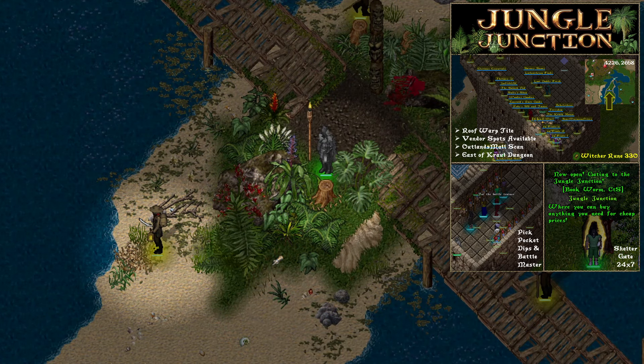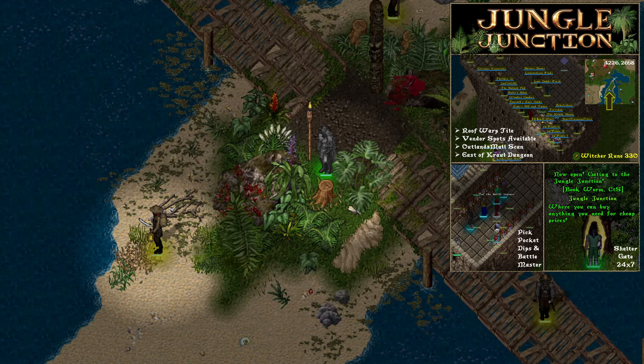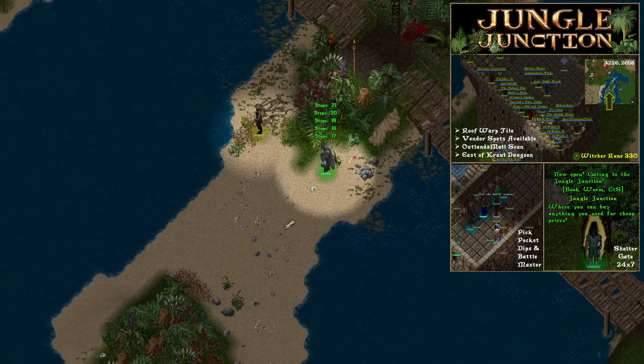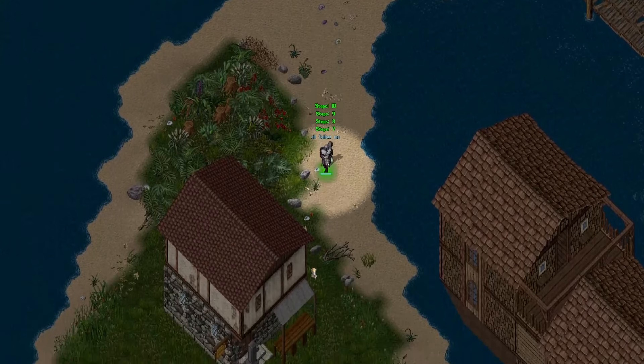Welcome to the Jungle Junction, Outland's newest and best vendor mall, conveniently located just south of Witcher Ruin 330. As you can see, there's a short walk down the road from Witcher Ruin 330.